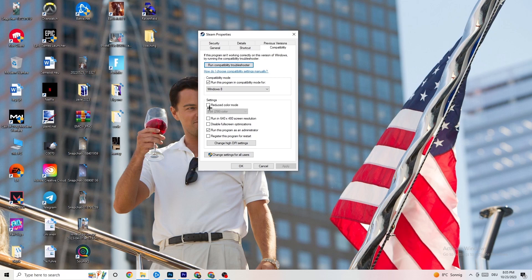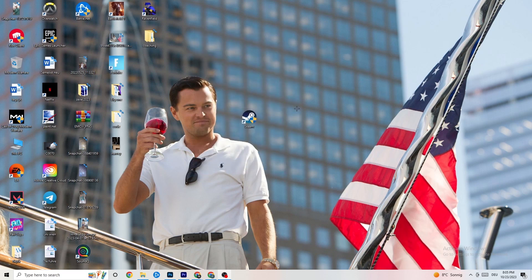Next, disable 'Reduce color mode', disable 'Run in 640x480 screen resolution', disable 'Full screen optimizations', and enable 'Run this program as an administrator'. Hit Apply and OK, then restart your PC. You'll see the administrator symbol on it and it will start as administrator every time, which will help reduce your crashing issues.